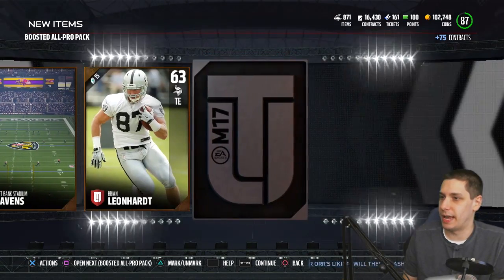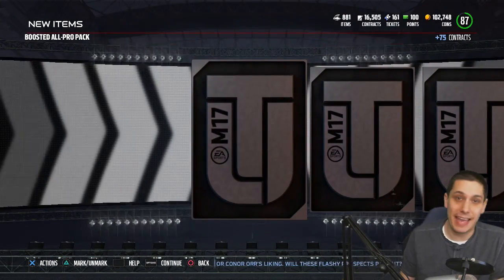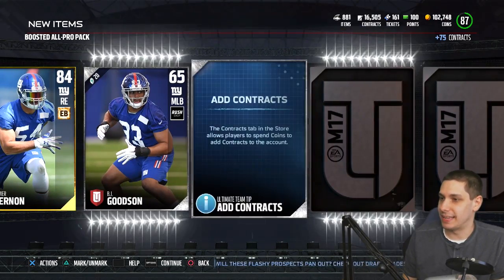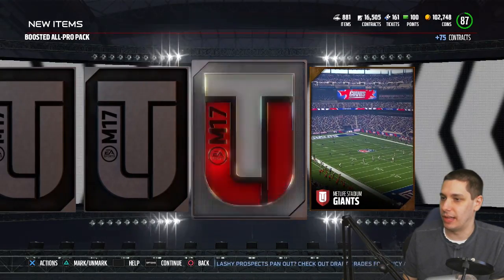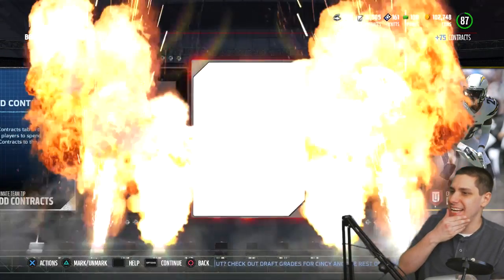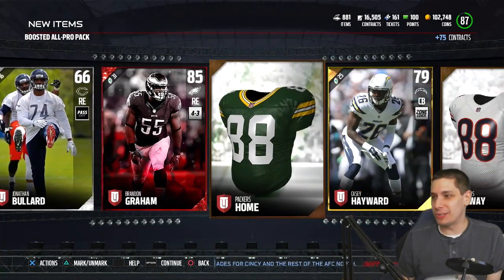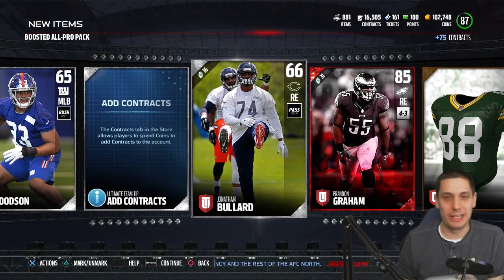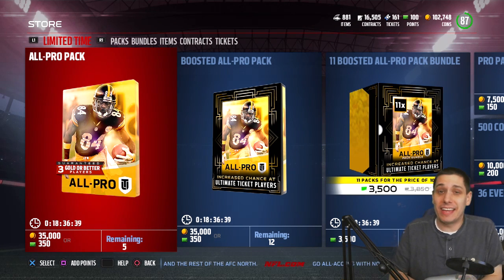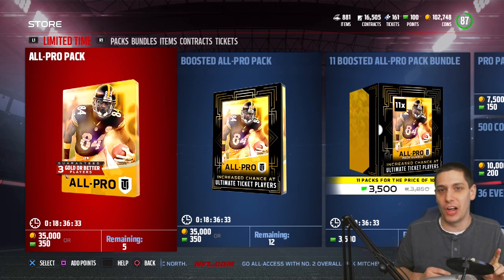EA is just in full-on troll mode right now. I came into the video saying I probably wouldn't even pull a base elite, so I guess that's better. This is the last pack - Olivier Vernon. Casey Hayward, Packers home jersey, and we get an elite here - this is the final chance - and it's another freaking base elite. So unfortunately pulled like six or seven base elites but no Ultimate Ticket, no limited edition anything. Those are the only limited editions currently in packs, but there you have it.